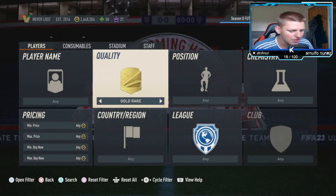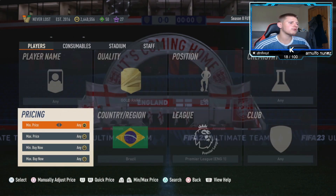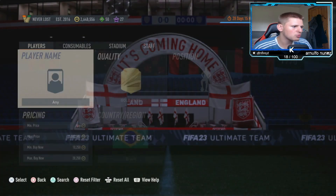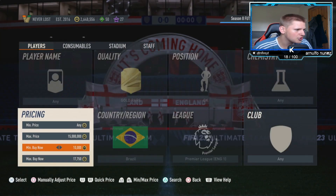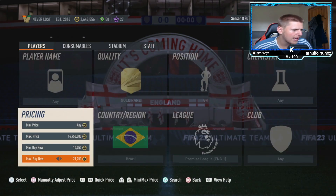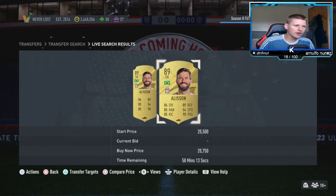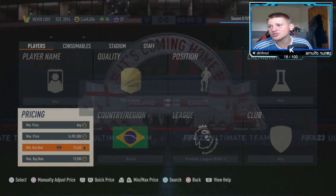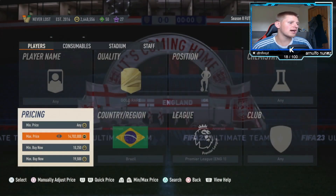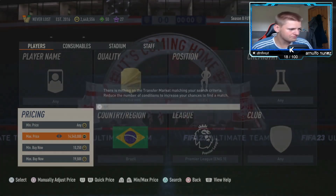The high budget method: gold rare, position Goalkeeper, Chem Style any, Nation Brazil, League Premier League. Set the min Buy Now to 10,250 — this removes the non-walkout Netto who sits at 10k — then find the max Buy Now for the two players we're targeting: Alisson and Ederson. They're currently sitting at 21k, meaning we lose 1,050 coins on tax. I recommend picking them up at 19.5k and selling at 21k for exactly 450 coins profit per card.